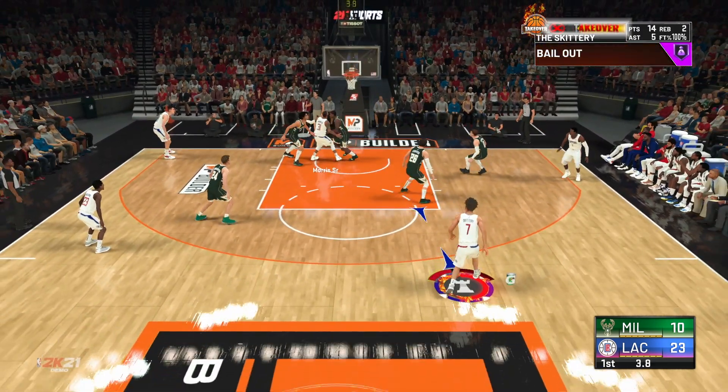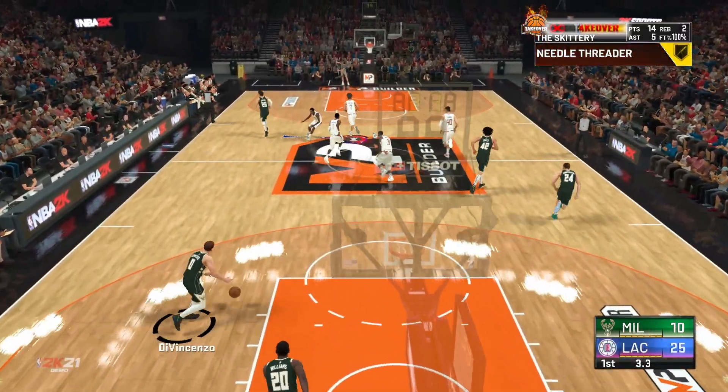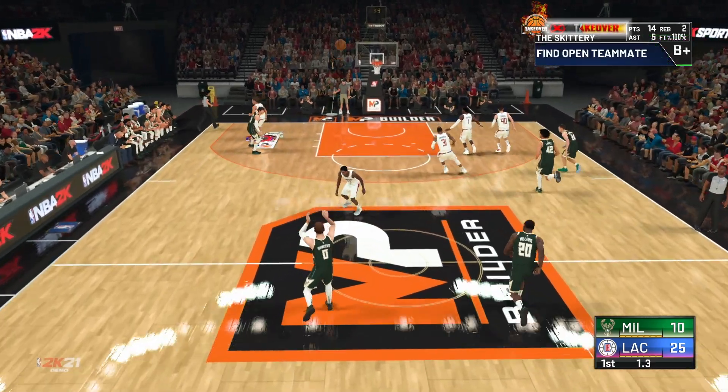Y'all see this — they just don't drop. I have Hall of Fame Ankle Breaker, Space Creator, and Tight Handles on. Like, what else do I need, bro? Please tell me. We'll see if we can get a clip in the second quarter — I should have some takeover left.